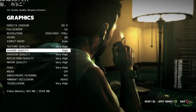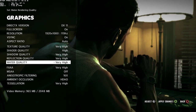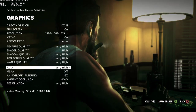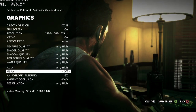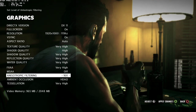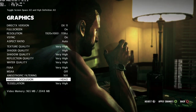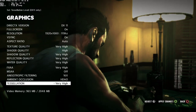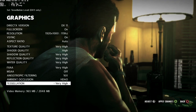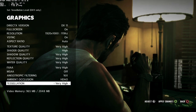Texture quality: very high. Shader quality: high — it doesn't go to very high. Shadow quality: very high. Reflection, water, FXAA: all very high. MSAA is off because I use FXAA instead — at very high, FXAA is visually very similar to MSAA or CSAA at 16x. Ambient Occlusion is set to HDAO, a DX11 exclusive feature. Tessellation is also a DX11 exclusive feature set to very high. I'm using a GTX 670 2GB, and current video memory usage is 965MB.